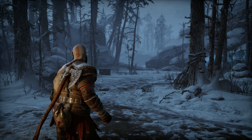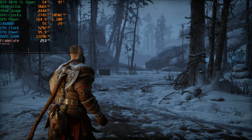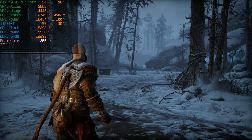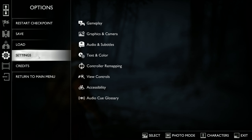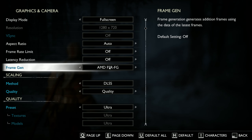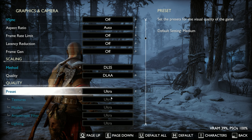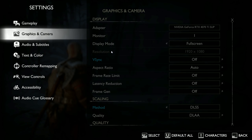We'll be testing the RTX 4070 Ti Super with a 14600KF CPU — everything is in the top left corner — paired with 32 gigabytes of DDR5 6400 MT/s CL32 memory. Before we get into the benchmarks, it does support FSR 3.1, meaning you can use DLSS with FSR frame generation. For now we'll be testing at DLAA native on the ultra preset at 1080p.